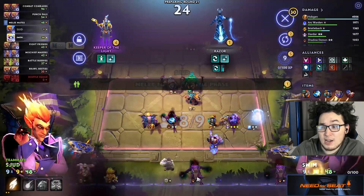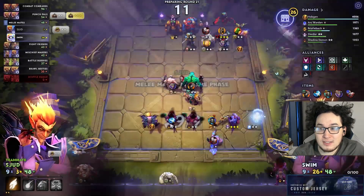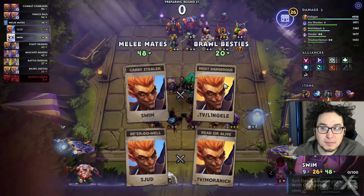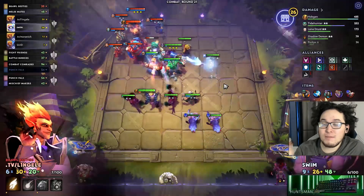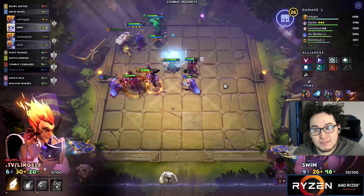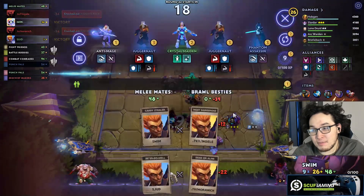Three-starring is a much more abundant strategy in Duos, and when in doubt, three-star everything. In solo gameplay, knowing when not to three-star is important — if you have a fourth unit coming on round 16, depending on health and value, it's often proper to decline and take an interest point instead. But in Duos, heroes like Pudge and Witch Doctor where you'd accumulate four, five, or six copies — in solos I often won't build them, but in Duos I absolutely will.